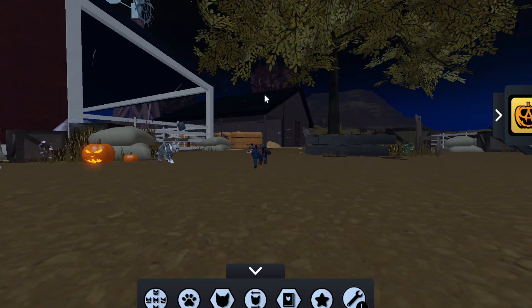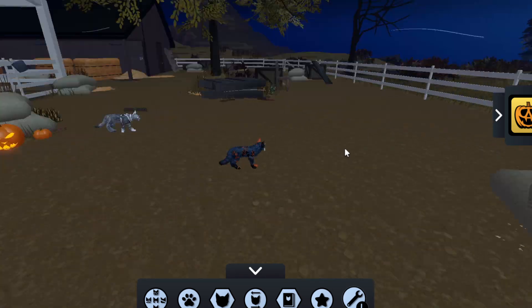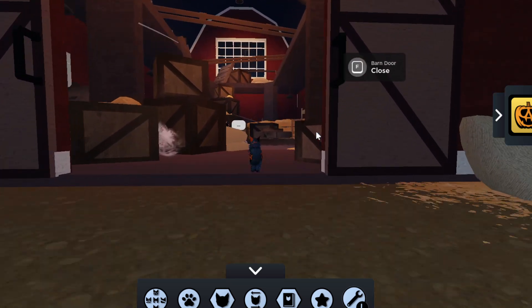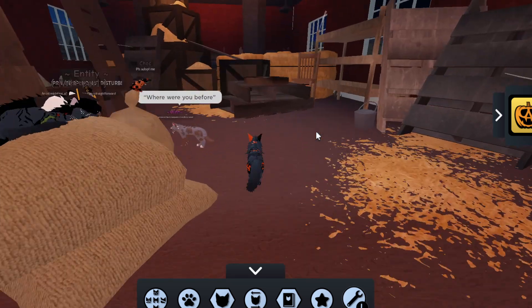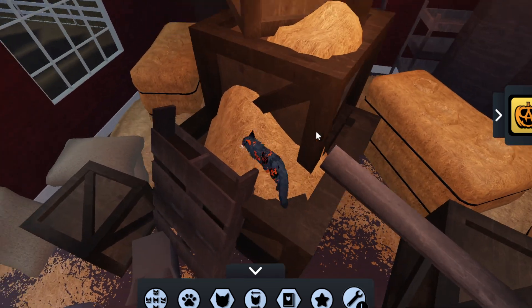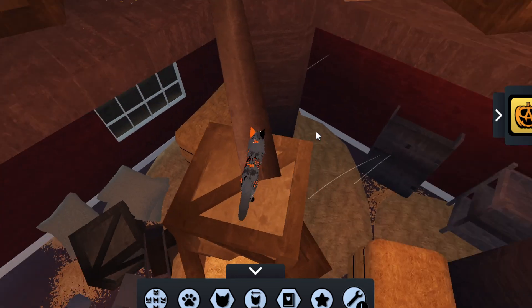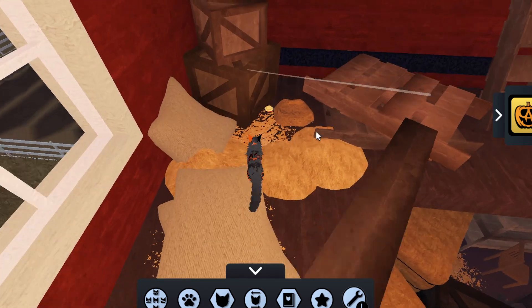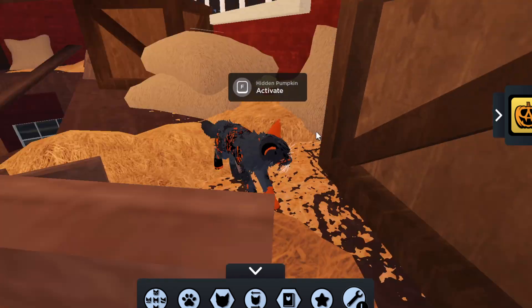The next one is the Loners pumpkin. The Loners pumpkin isn't outside in the open area — you need to go into the barn. Go right up there and up inside, then turn right and you'll see your pumpkin right over here.